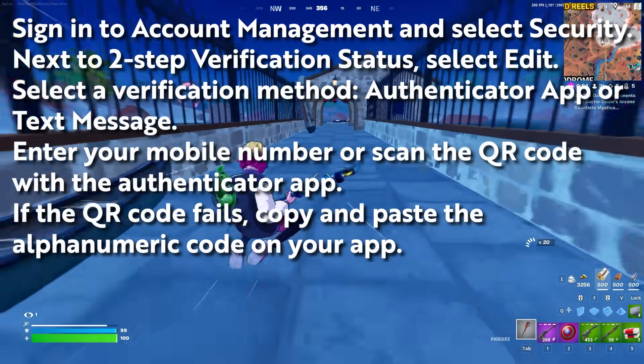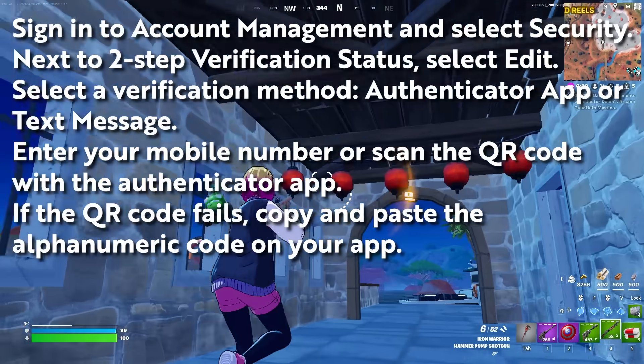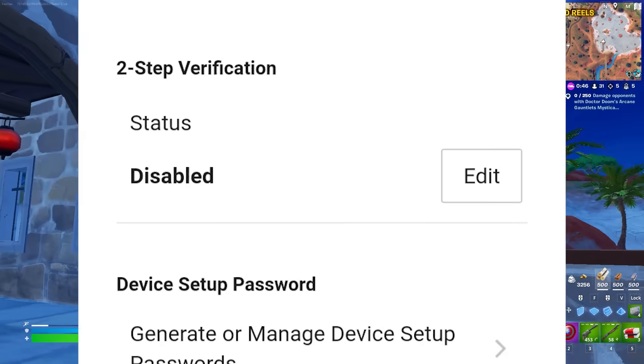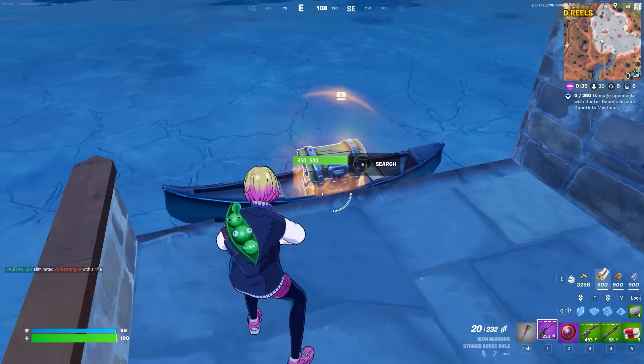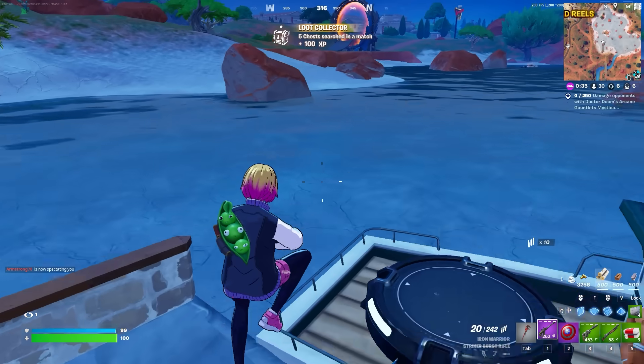If the QR code fails, simply copy and paste the numeric code onto your app and enter the verification code you receive via SMS or the app, then select Activate and make sure you have a record of your backup codes. Once it is done, I would also recommend you change your password. Once you have changed it, try to sign in to your PlayStation and log in to your game to see if that helps.